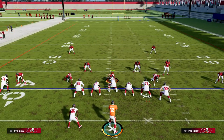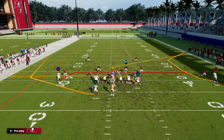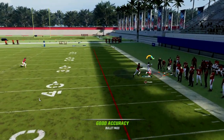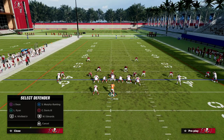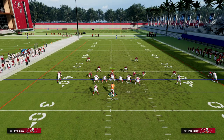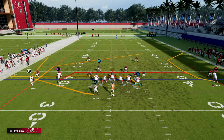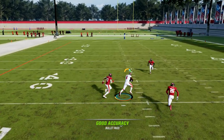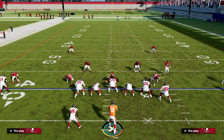There are specific adjustments people have to make to stop the C route. After the C route, we also have double drags. One basic adjustment defenders will make is shading coverage outside on that receiver. When they go to an outside shade, that's where these mesh routes and crossing routes really come in handy. This motioned-over sharp cutting post route is also one of the best man beaters in the game.